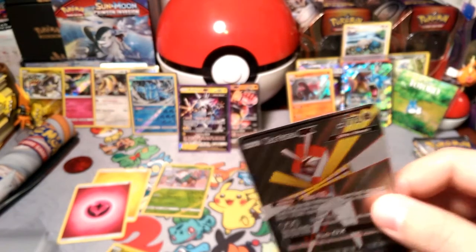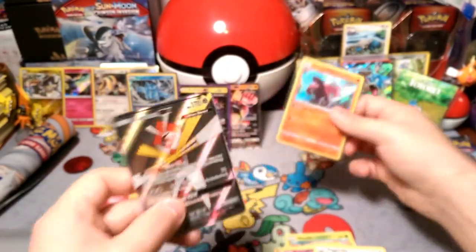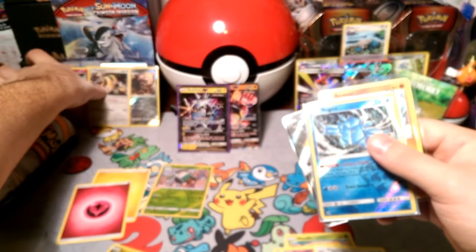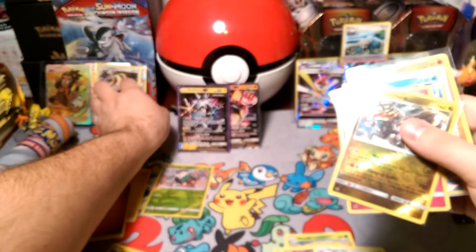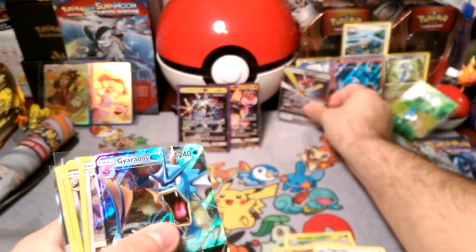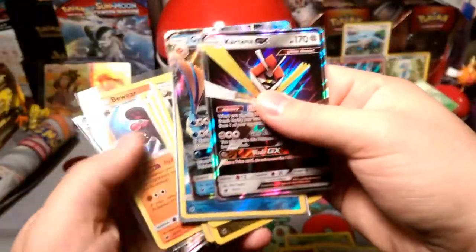Let me put that Buzzwole away. We're gonna collect all of our Crimson Invasion pulls right now so we can go over them real fast and clear out this background. Gyarados and Kartana — I'll put reverse rares, then rares, and then the amazing ones back here.